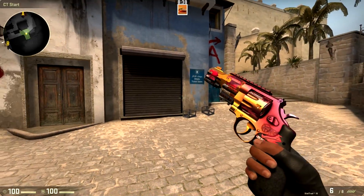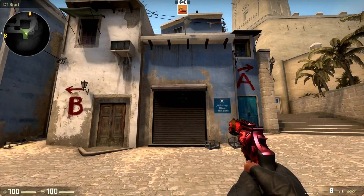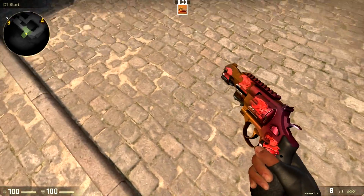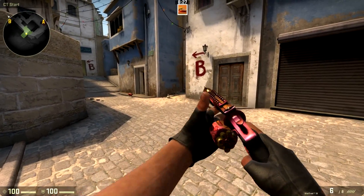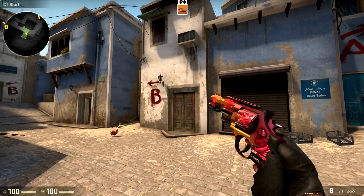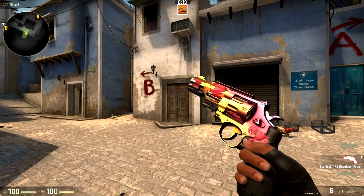It's just absolutely insane how expensive these stickers are. One other thing to note when you're putting stickers on the R8 revolver is the sticker in the very front for some reason gets really shrunk — it's like half the size of the other ones. I don't really know why; I guess otherwise it wouldn't fit on the gun. I don't actually see why they even have a slot there because it's kind of weird how it has five sticker spots and one's really tiny.